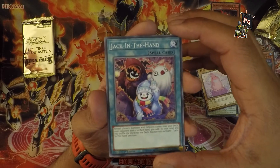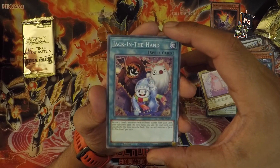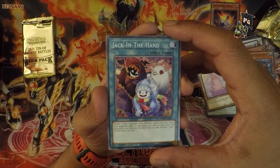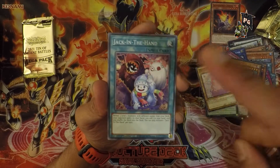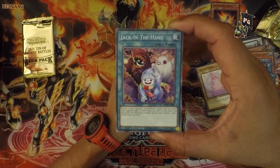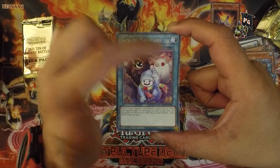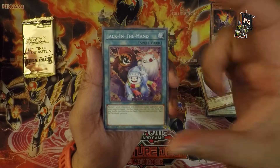And here we go — the most inappropriate card name so far: Jack-in-the-Hand. I assume Jack is the snowman, or he could be the pumpkin dude with the smiling face inside — actually really creepy and really good artwork. I like that. And that seems like a half-assed ghost that should have been done better.